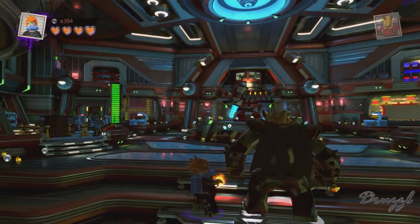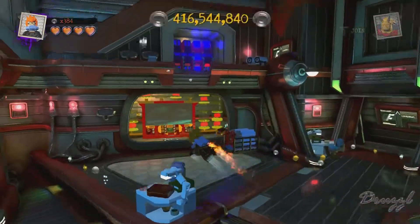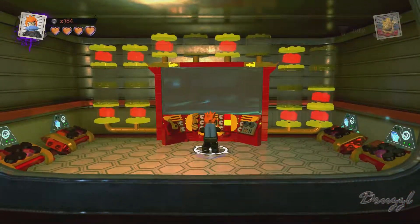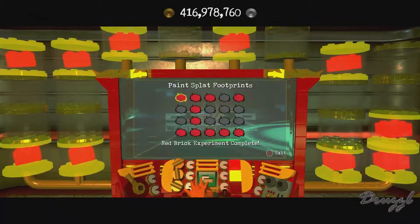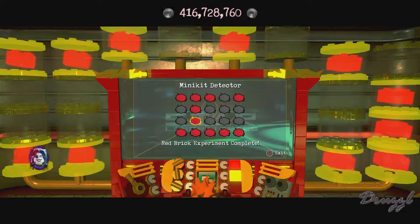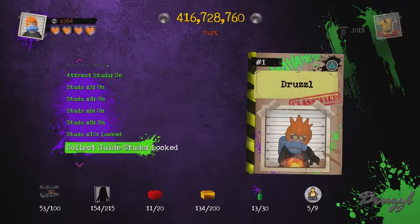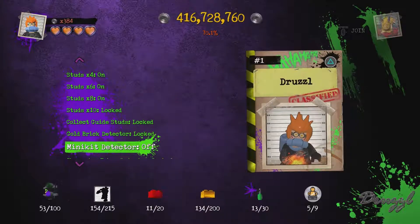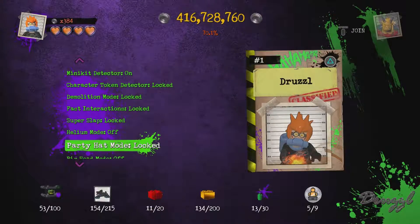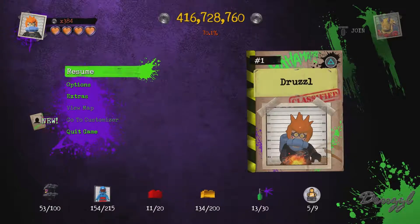Welcome back to Lego DC Supervillains! We're here in Star Labs to unlock the gold brick from last time. We unlocked the mini kit detector — let's grab that and get it turned on so I don't have to remember it. There's a gold brick detector, a token, and captions were pretty funny.